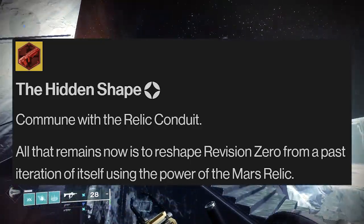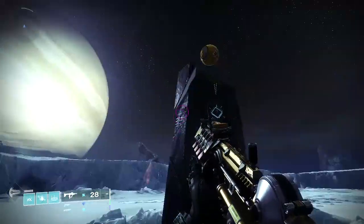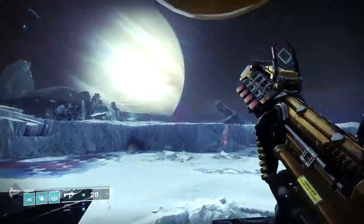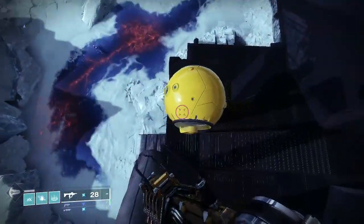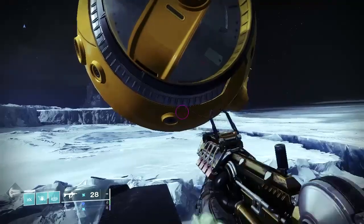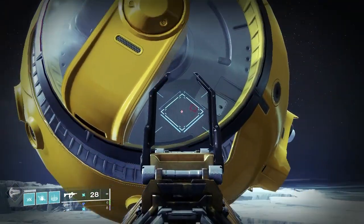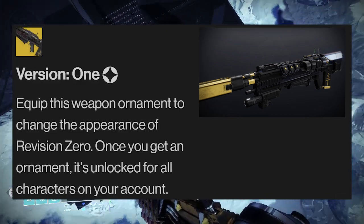So far, there have been 50 of these drop pods discovered between Europa and the Moon, which is setting the Revision Zero up much like the Osteostriga was introduced when the Witch Queen released. Everything about this exotic just screams that it was supposed to have been released when the Witch Queen was. Once you've acquired the Revision Zero, you will be able to get the three different ornaments available for it: Prime, Alpha, and One.